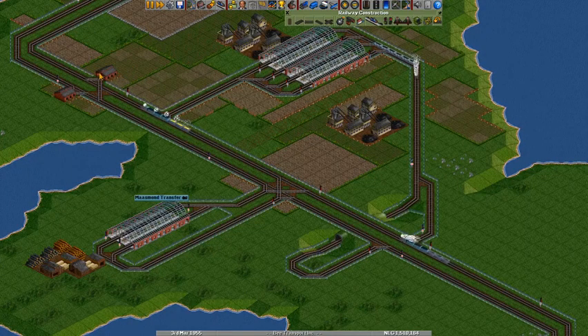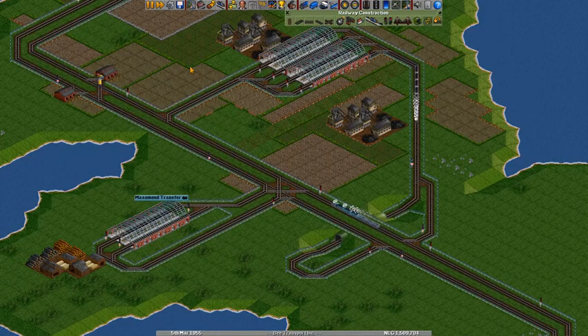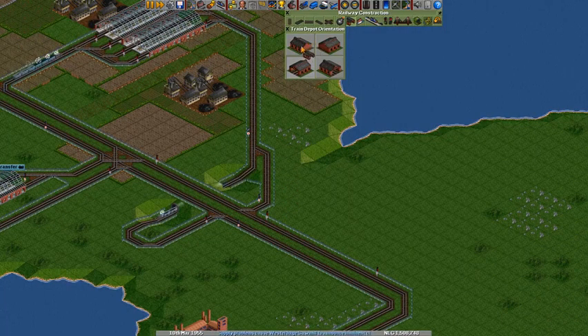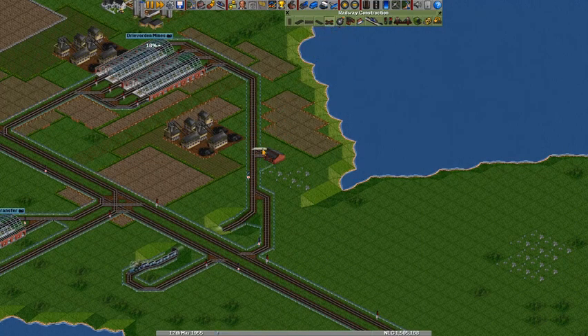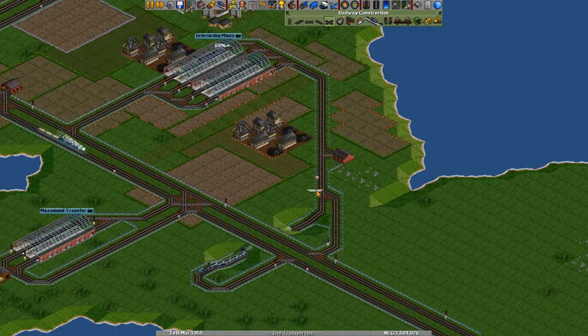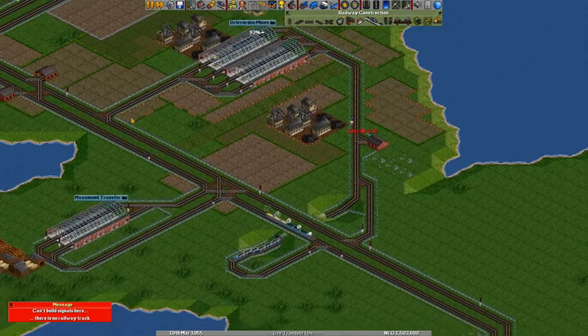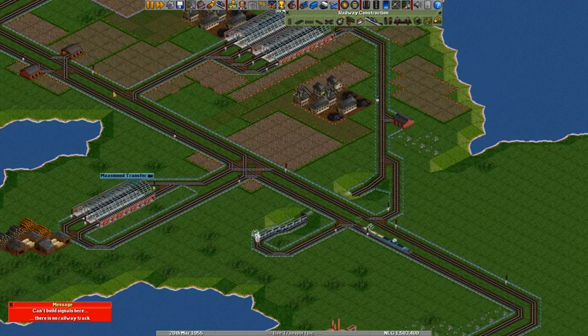But they will still go to this service station — this is quite annoying, because it's the closest one by. I guess we could just add a train depot over here. There we go, just add a train depot so they can immediately enter and leave coming out of the station. That way we eliminate the need for them to turn around and go all the way over here.